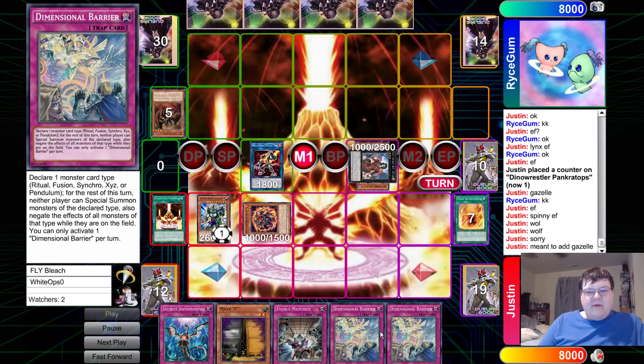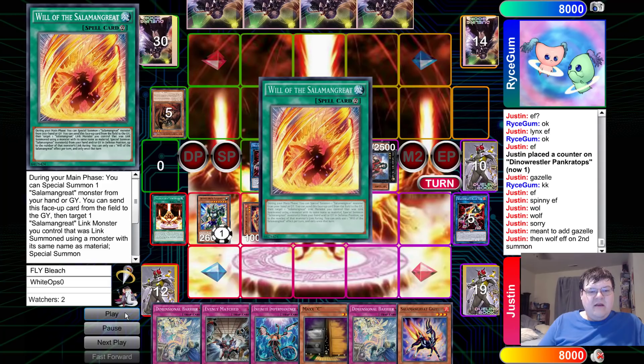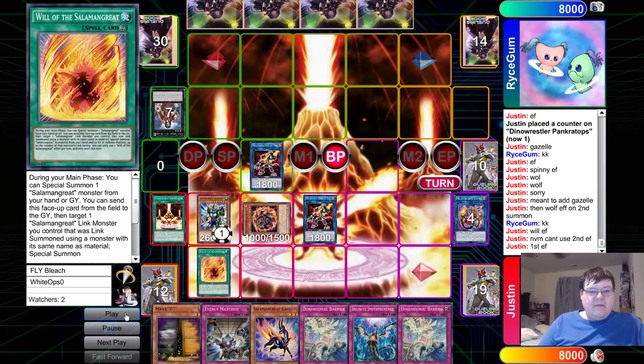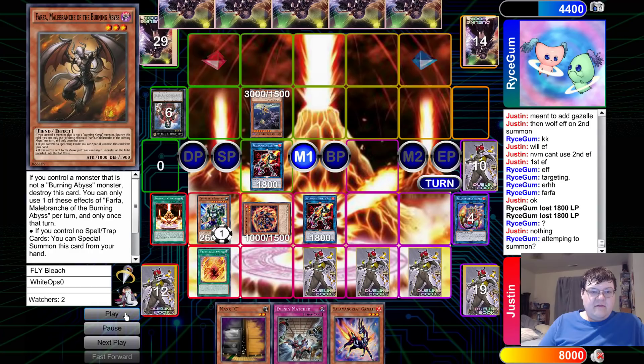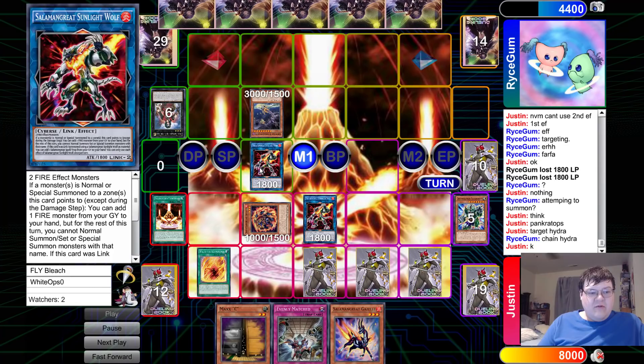I think our opponent starts to lose at this point, because we have double barrier and impermanence — will coming down here. We get to just go off now. Attack, attack, set Dbarrier, set impermanence, offer the handshake.